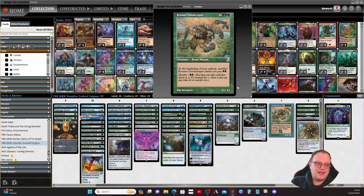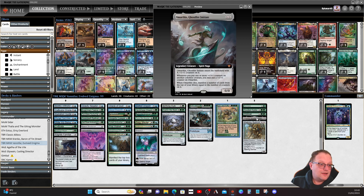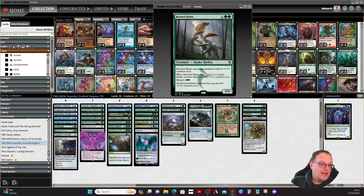You then have to pay two each turn to keep it, but we'll cope. Walking Ballista lets us get more plus one/plus one counters and shoot things. Ghostfire Initiate from Commander Masters comes in with X plus one/plus one counters; when you put counters on other colored creatures you may put one on it too, and when it dies it manifests a number of cards equal to the counters on it. Hooded Hydra is here in case we need some snakes.